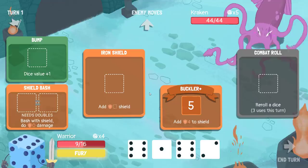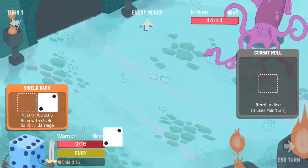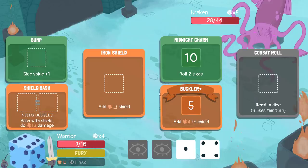I think the most important thing I can do this turn is double up on Iron Shields. I got the Curse — I get hit with two Overwhelms and Camouflage. Yeah, that's pretty bad. Pretty, pretty damn poor. Curse is a bit of a problem as well here, though.